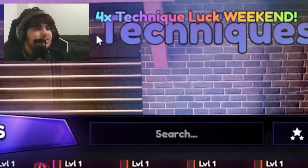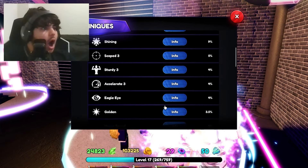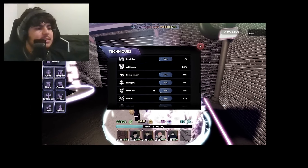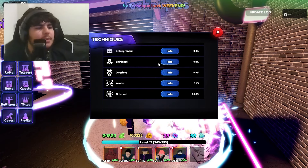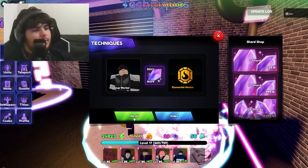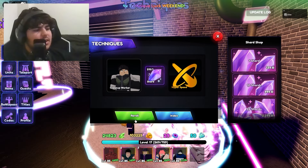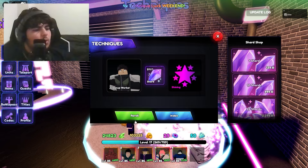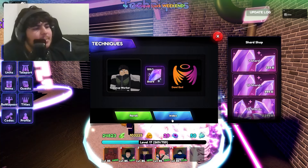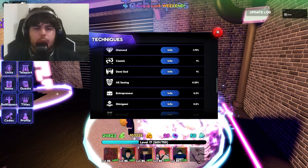I'm gonna go ahead and spend some trait crystals — I've got 226, which is a lot. We've also got a 4x luck technique weekend, which is good. We got a 1% chance that's +25 damage — that's actually not bad. Spinning now — confirm, boom, hopefully we get something good. The trait animation looks smooth. We got Accelerate 1, Hyper Speed — no Golden Shining though. Come on, give me something good.